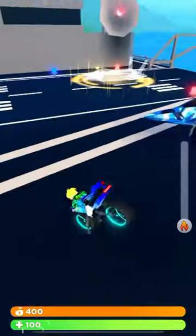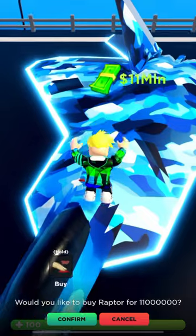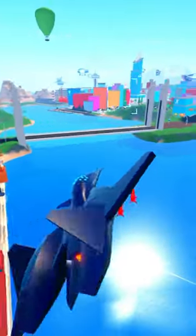We also have a brand new Jet. As you can see here, it is right near the Warhawk on this airstrip hangar in the BRRT. This is the Raptor and it costs 11 million cash. Mad City have also added some drastic changes to plane physics.